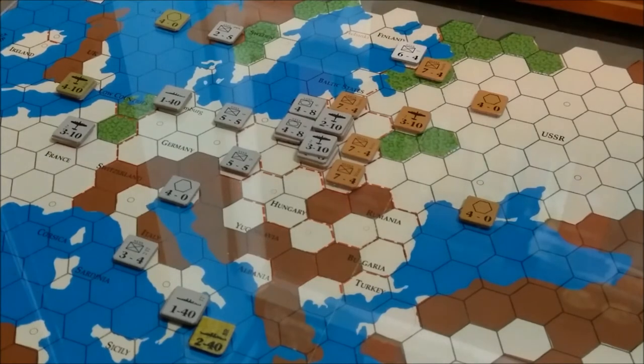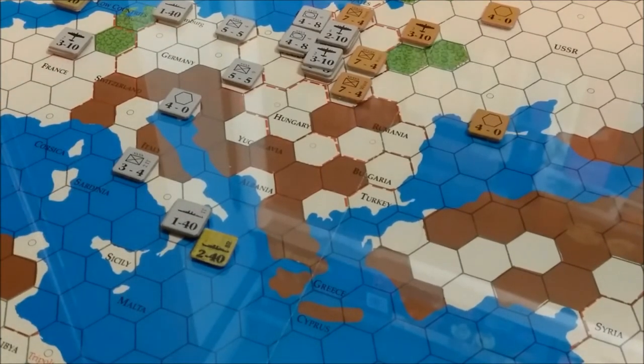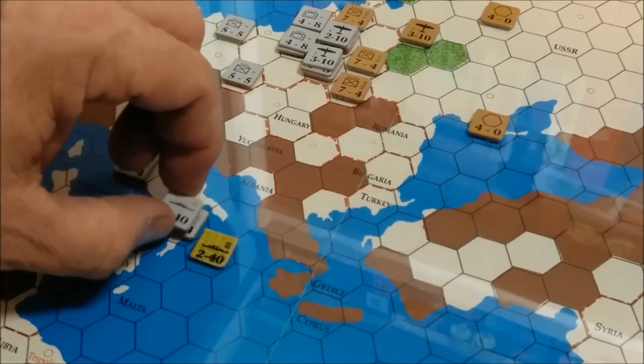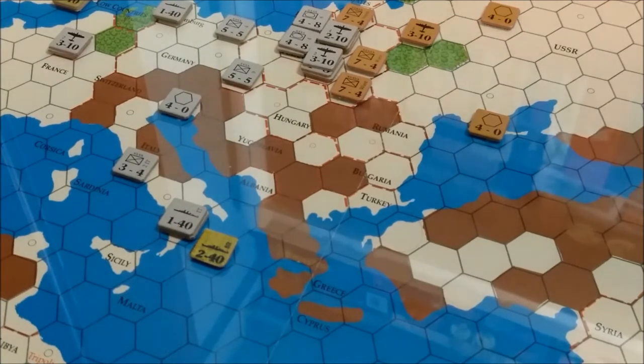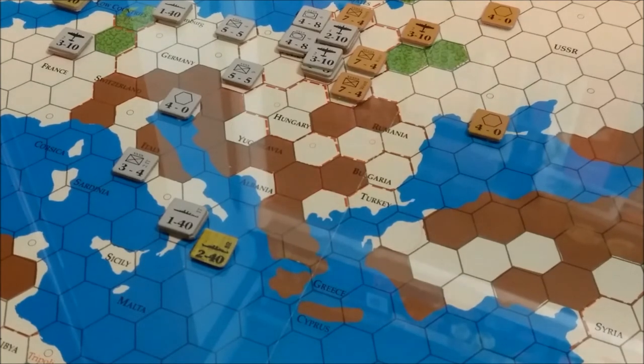Here we are at the end of the Axis movement phase in the Fall of 1940. We're getting ready for Barbarossa. We've stripped France of most of its units except an infantry and an air unit in Paris. The Italians are slowly trying to make their way past the British blockade fleet. I've put a bunch of units up on the Soviet border. I'm not probably going to attack or declare war on the Soviets this turn.